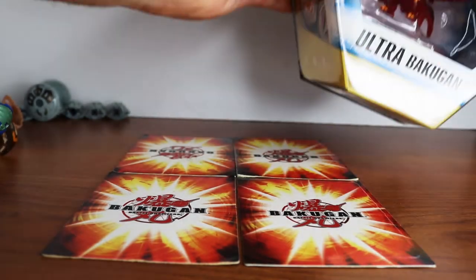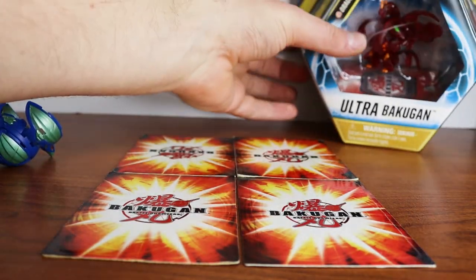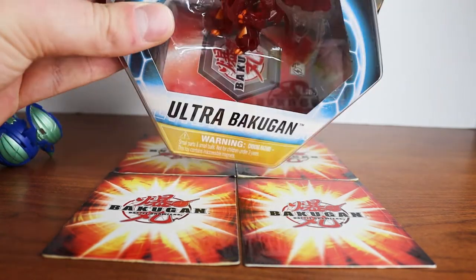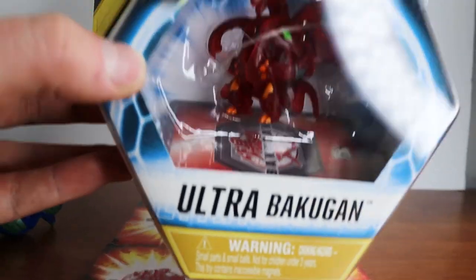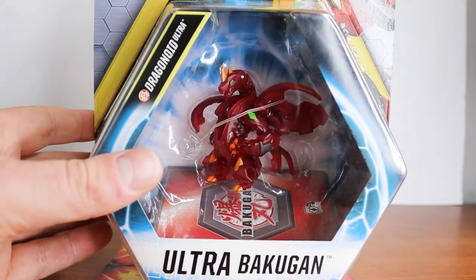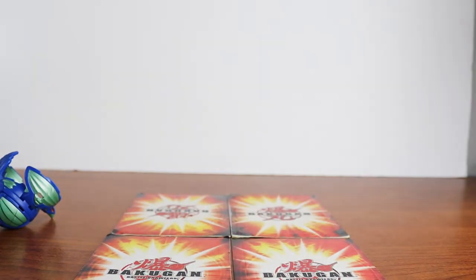On to the reboot while I'm here. I have this sealed Elemental Dragonoid Ultra — I'm going to try and display him in the back. So there he is, sealed. I really like this dude so I'm going to keep him sealed.